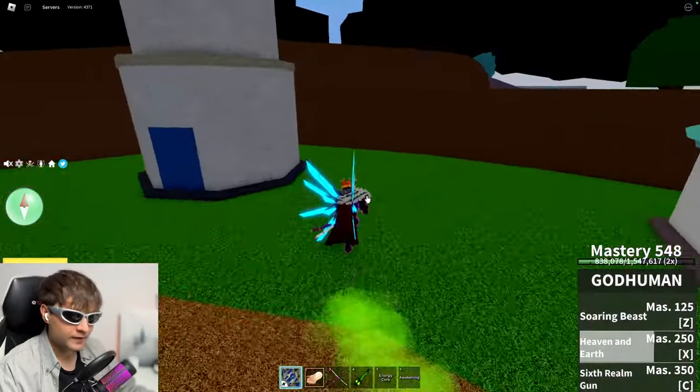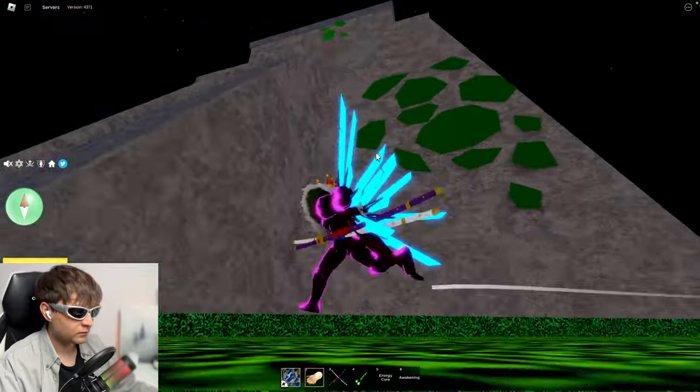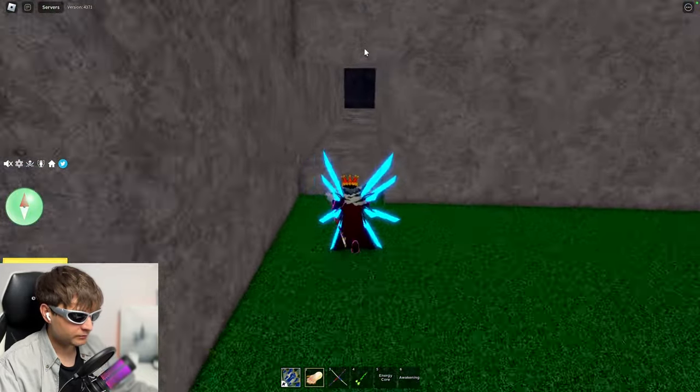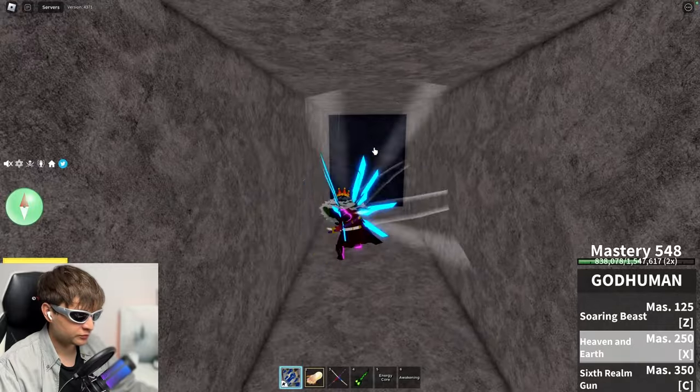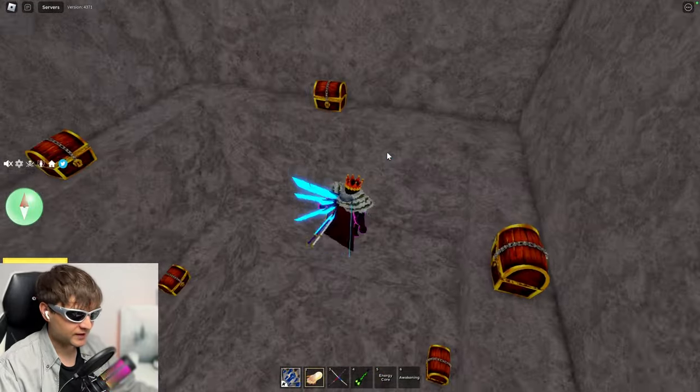Here we have another special secret place. We go in there and right here under this temple you'll find a strange door. You need to break it and you'll get access to this chest heaven. Look how many chests we have right there.